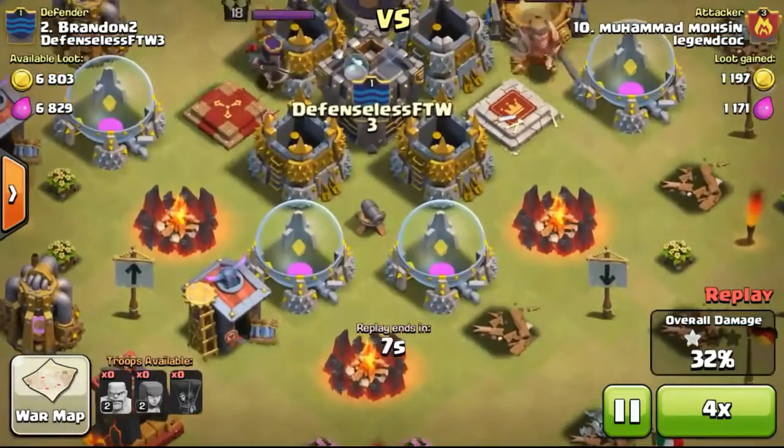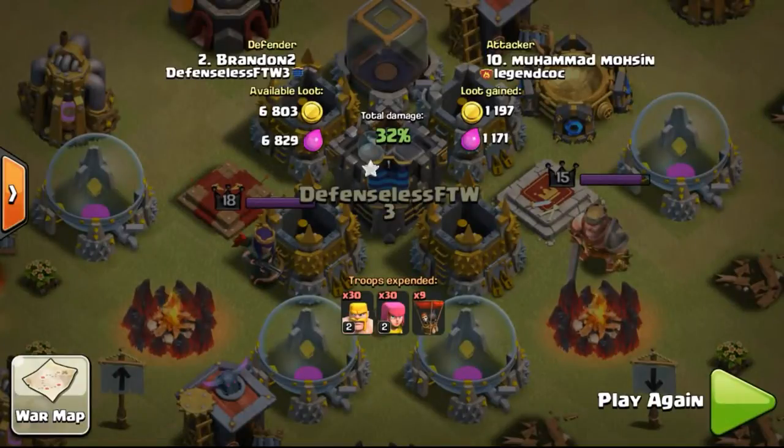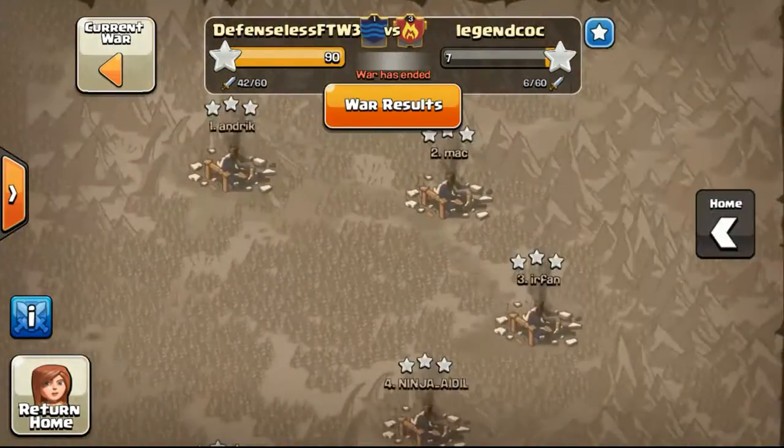Our bases only have one level 1 cannon for defense, plus our clan castle, and technically our King and Queen. Some of us have traps but no other defenses. If you want to join, you can only have one level 1 cannon — if you have a level 2 cannon we will reject you. Even having one level 1 archer tower is also a no-no.